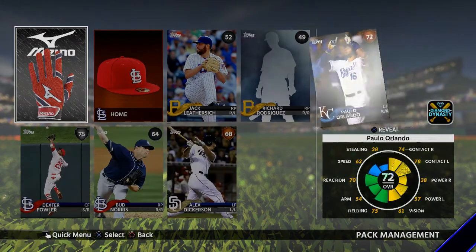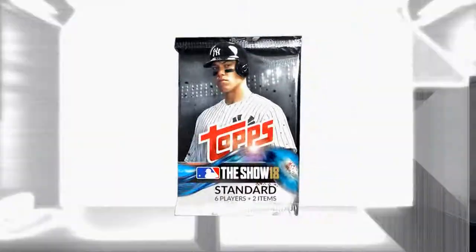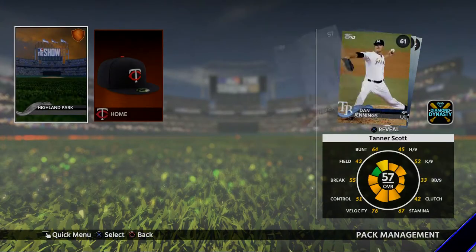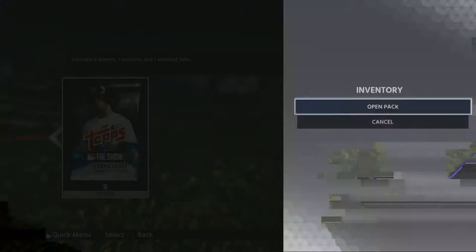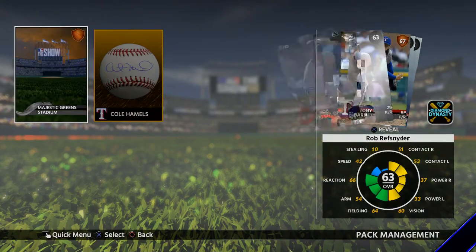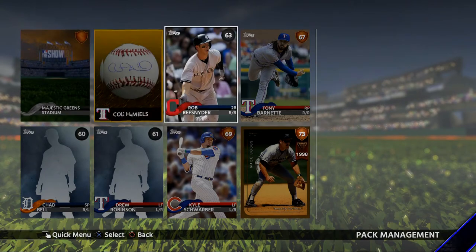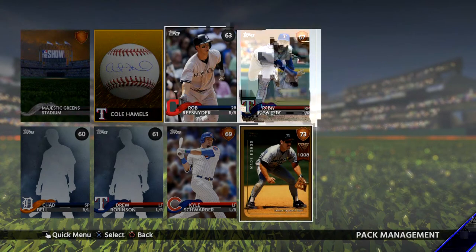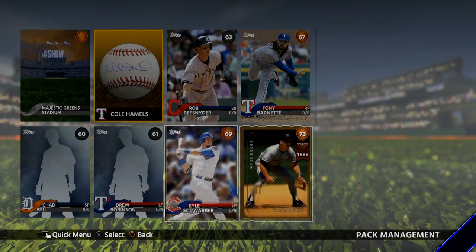We got Dexter Fowler, silver. He could probably make the team. I don't have an Ender in CRK - like an 81 Ender in CRK. Alright, Lance Lynn, starting pitcher. Got Cole Hamels' autograph. There we go - we got Wade Boggs, 73, a veteran card from 1998. That's the best card we pulled. Cut all of these bags.